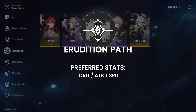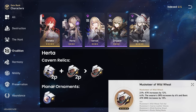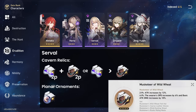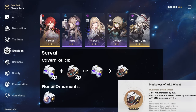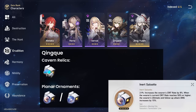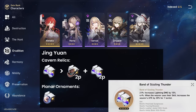Erudition Path preferred stats: crit, attack, and speed. For Himeko: 4-piece Fire and 2-piece Inert Salsotto. For Herta: 2-piece Ice plus 2-piece Musketeer, or 4-piece Musketeer with 2-piece Inert Salsotto. For Serval: 2-piece Lightning plus 2-piece Musketeer, 4-piece Lightning, or 4-piece Musketeer with 2-piece Inert Salsotto — I generally find 4-piece Lightning a little strange because you must spam your skill to get the 20% attack all the time, whereas 2-piece Musketeer gives 12% attack permanently. For Qingque: 4-piece Quantum or 2-piece Inert Salsotto — 2-piece Celestial Differentiator on Qingque is an alternative if you're all-in on her first attack after gambling away your skill points. And for the upcoming Jing Yuan: 4-piece Lightning over 2-piece Lightning plus 2-piece Musketeer set, plus 2-piece Inert Salsotto.